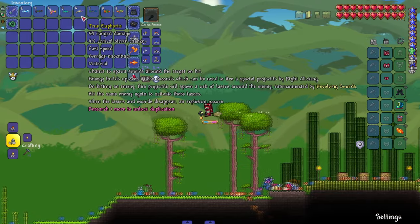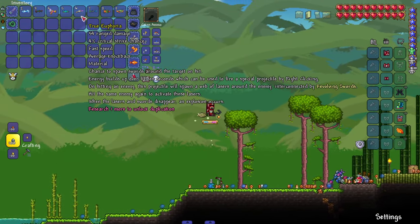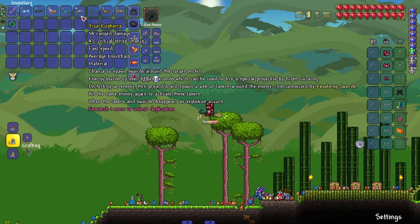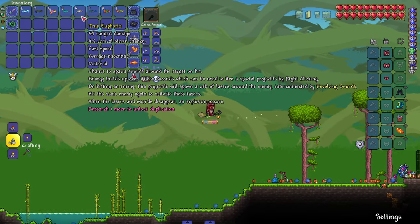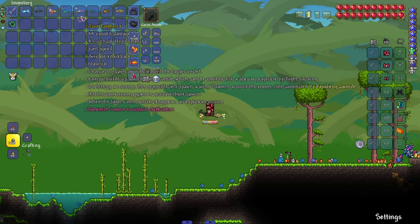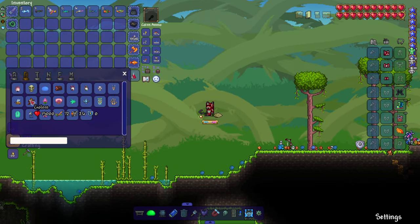We got the True Euphoria — chance to spawn swords. Energy builds up and when we right-click on a hit, a web of lasers spawns around the enemy interconnected by swords. Hit the same enemy again to activate the lasers. When the lasers and swords disappear, an explosion occurs. This weapon sounds like it's going to be insane.